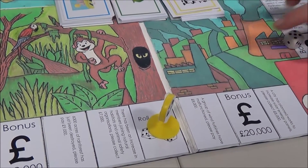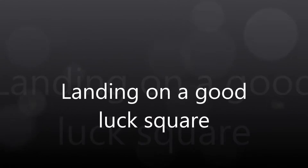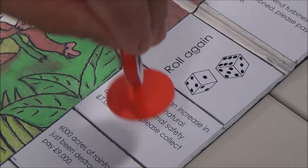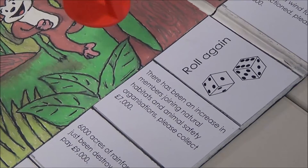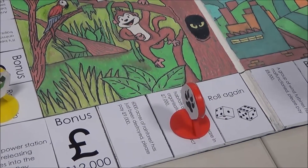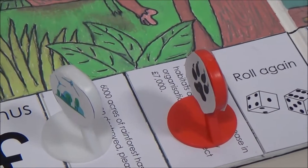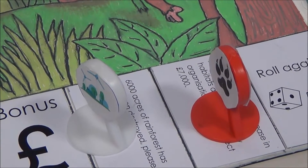Landing on a roll again means that you roll the dice again. A good luck space: there has been an increase in members joining natural habitats and animal safety organisations — please collect £7,000. By landing on one of the bad luck spots, the result is you having to pay a fine. 6,000 acres of rainforest have been destroyed — please pay £9,000.